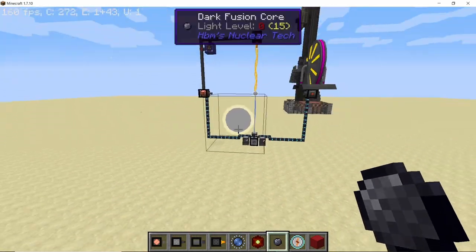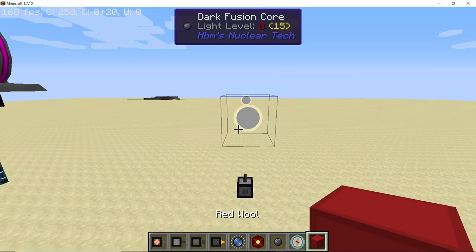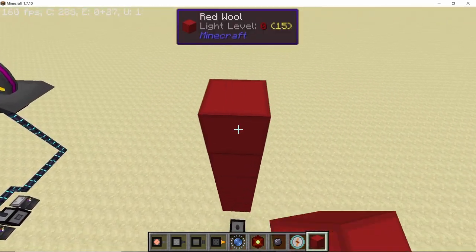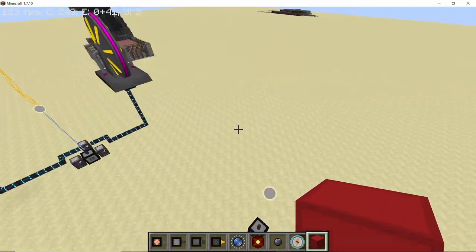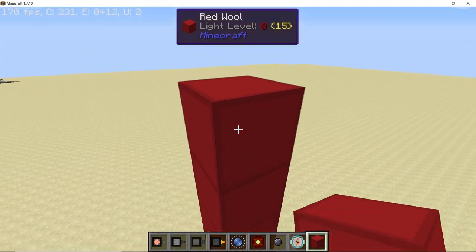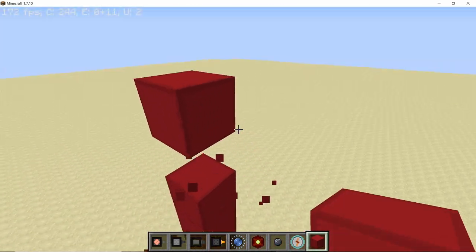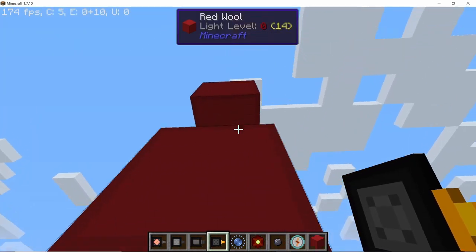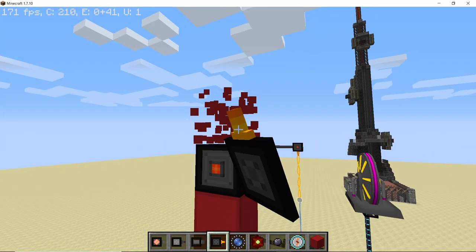Now start building on top of the dark fusion cores and place down 2 more blocks, then 2 more blocks and get rid of the one in the middle. Repeat: place down blocks, then 2 more and get rid of the one in the middle.